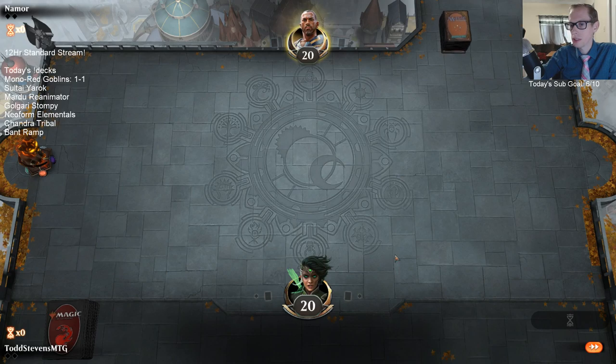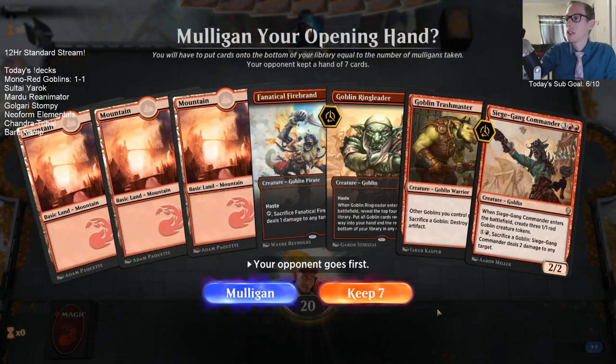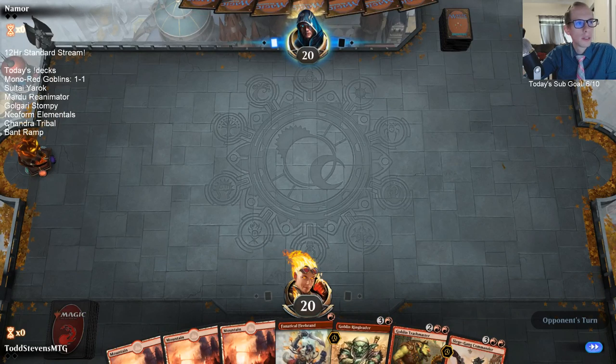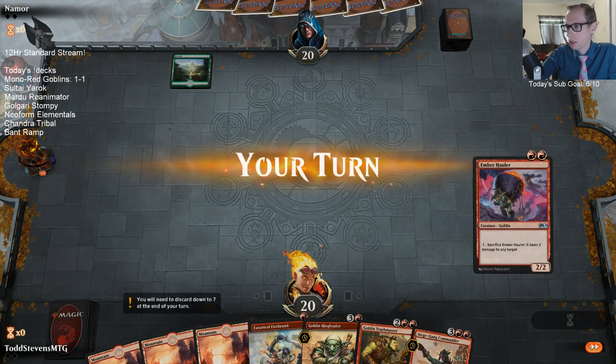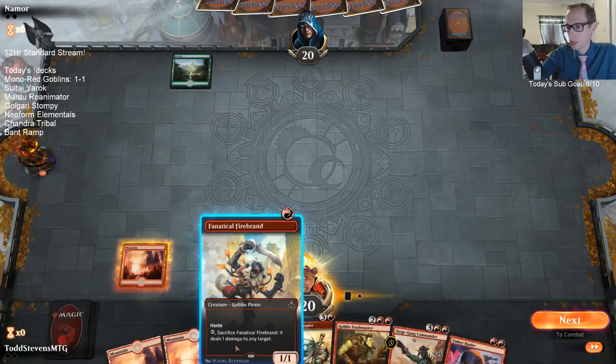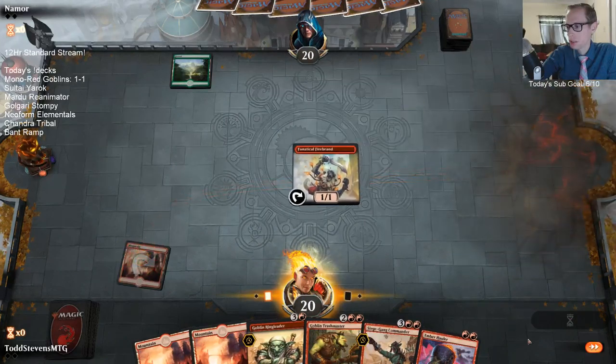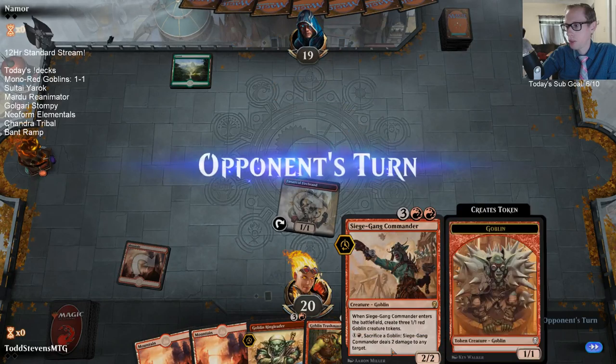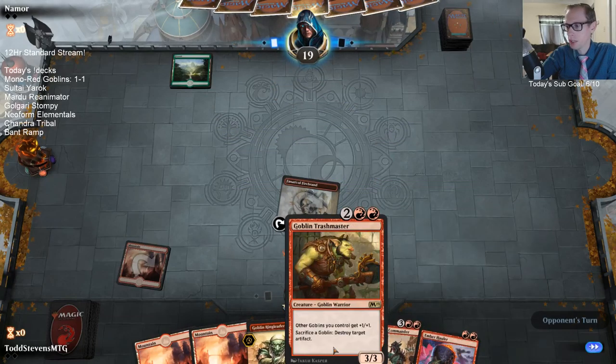The higher curve doesn't help Light Up the Stage too much. I probably have two Siege Gang Commanders — I think one of those can go for another land. Honestly maybe both of them. Maybe I just cut both Siege Gangs and play another land and a second Trashmaster.